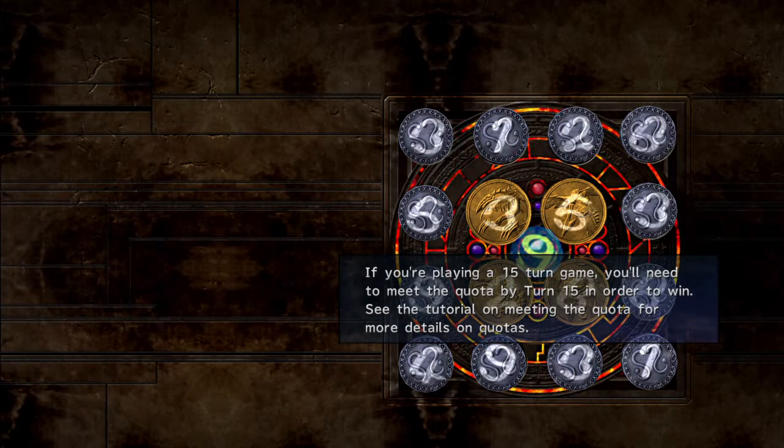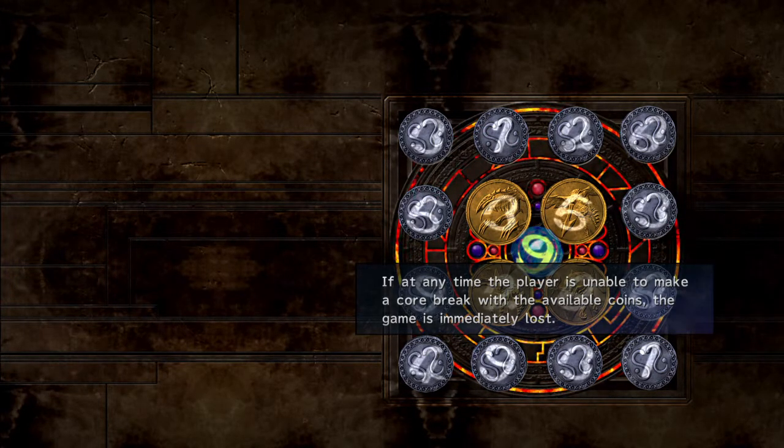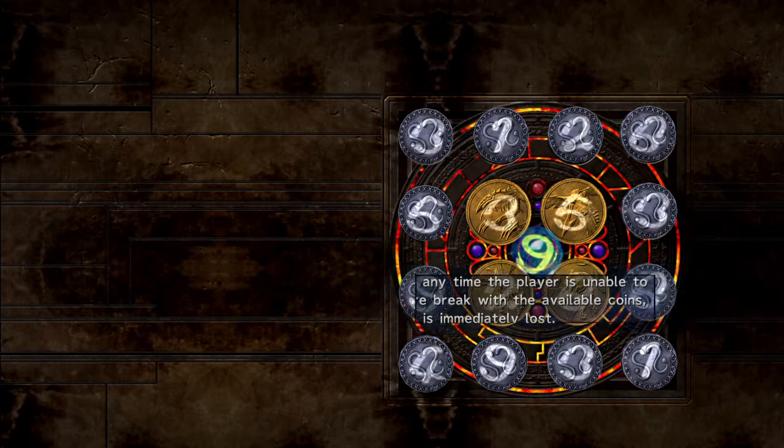If you're playing a 15-turn game, you'll need to meet the quota by turn 15 in order to win. See the tutorial on meeting quota for more details. If at any time the player is unable to make a core break with the available coins, the game is immediately lost.